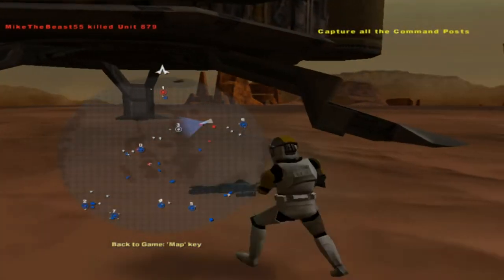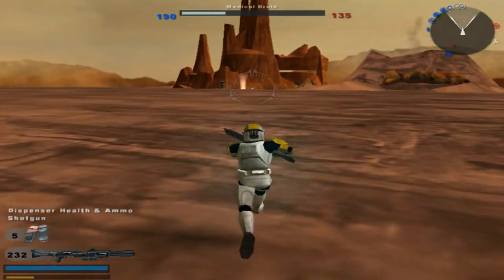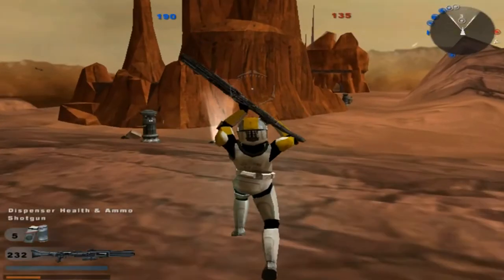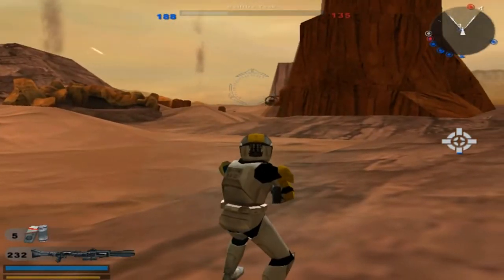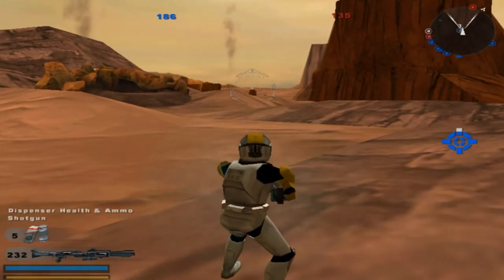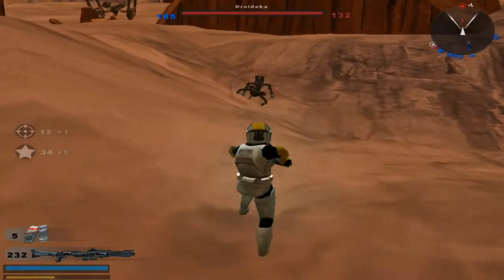Yeah, and then there's that guy at command post 2 who seems to be taking it. But we'll take command post 3 over here. Command post under attack. We've lost control of a command post. Hey, there's another one over there. The command post is now under hostile control. Yep, they took the command post all the way in the back. Don't know how they got there so quick. Command post is under Republic control — they're losing reinforcements. Keep it up.